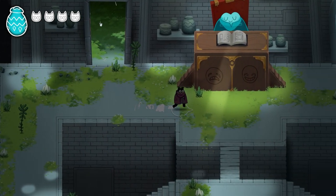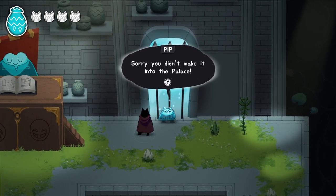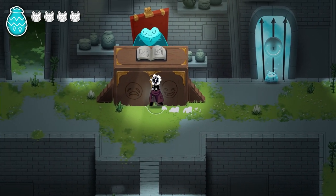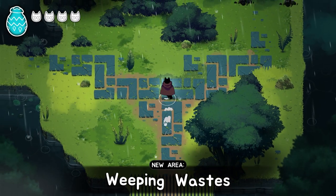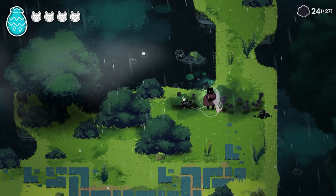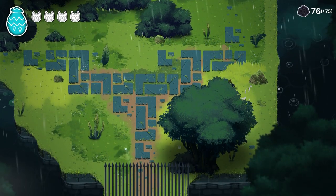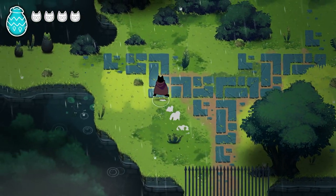We talk to Pip one more time — 'You set me up, I should bash your ass right now.' He has nothing left to say. Into the Weeping Wastes we go! We're smashing things and collecting rocks. Let's break it all down — can't smash the tree, but you can smash the bush.